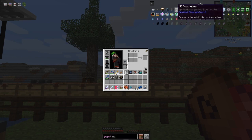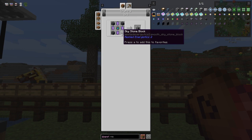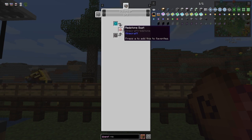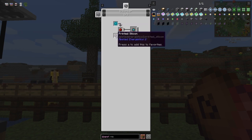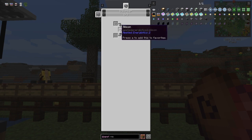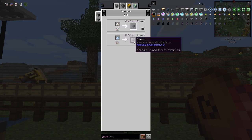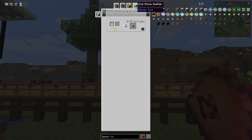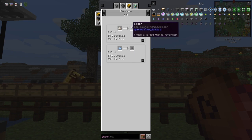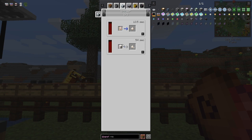The ME controller recipe needs an engineering processor and some pure fluix crystals - we dealt with those when we collected the inscriber plates in about the second episode. The engineering processor requires a printed engineering circuit and printed silicon plus one redstone. Let's start with silicon. You inscribe a silicon press with silicon to make printed silicon. You can grind quartz and then smelt it to produce silicon - that's the only recipe.